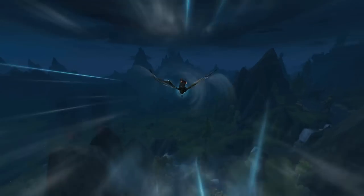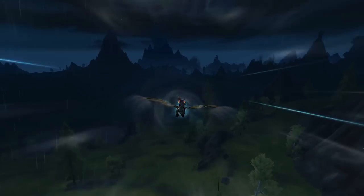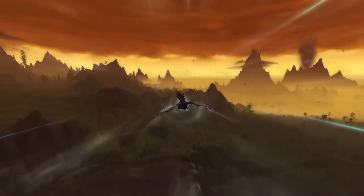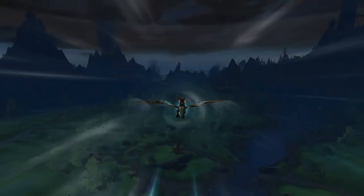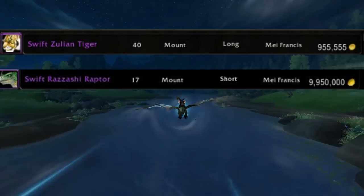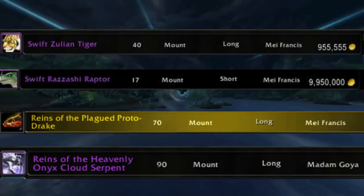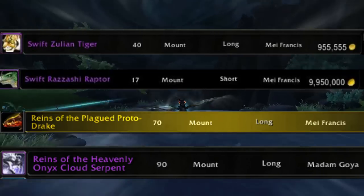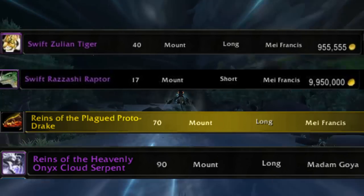Now let's get into the more nitty gritty stuff. Each bid on the item you want will go up by a minimum of 5% of the current price, so bidding on a 300k item will put it to a minimum of 315k. This goes all the way up to around 9.1 million, as you can't bid higher than gold cap, which is 9.9 million. The only items you'll see at gold cap are the old ZG mounts like the Tiger and the Raptor, the Plagued Proto-Drake, and sometimes the Heavenly Onyx Cloud Serpent. If you want one of those mounts, I recommend sitting at the Black Market Auction House at 11:30pm with a stacked wallet and a prayer, and instantly gold-capping that.